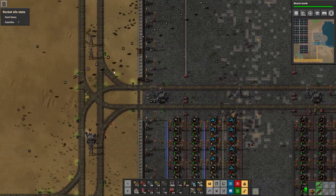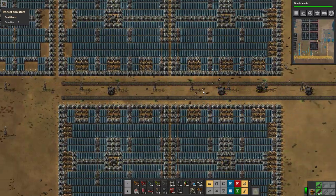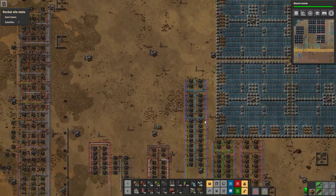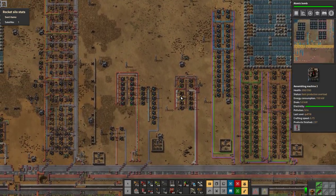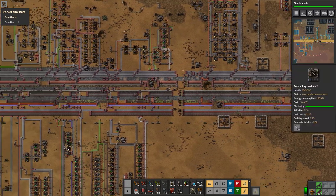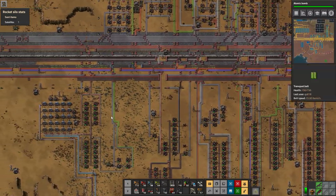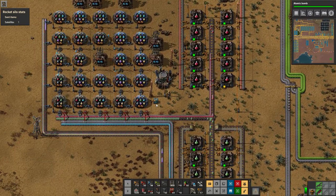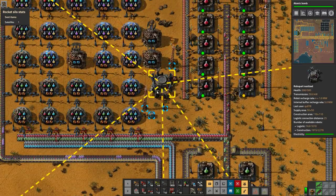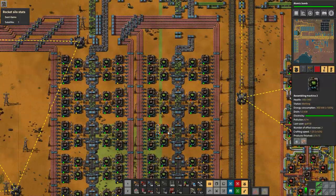Where the hell are you going? Do I already have a requester for space science packs? I think I have a generic requester chest for all the science packs near our labs, in case I had ever dumped anything out of my inventory. I think I'd set it up to already accept the science. Let's run down here — there's a little requester chest right over here, requesting all the types of science including space science packs. Purple is a little slow as well — this must all be related to the green science just not cutting it.